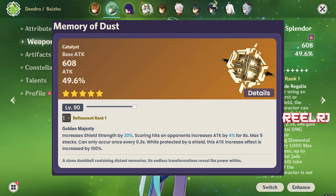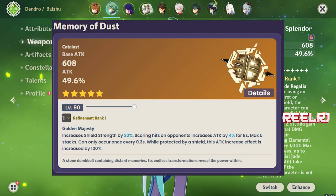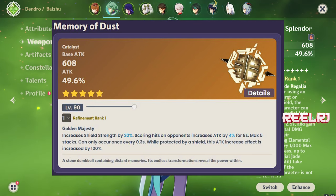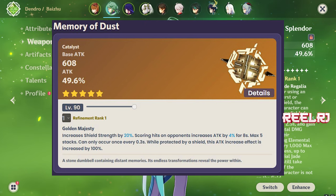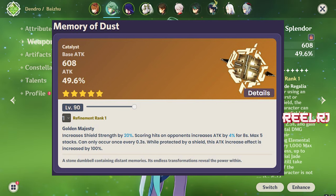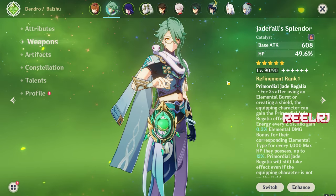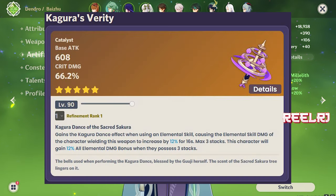When protected by Diona's shield, you're also going to get attack increased by 100 percent, and you're also getting 4 percent attack increase when you score a hit, with a max of 5 stacks. Overall, this weapon is very good in terms of providing a good amount of attack percentage, which is always good for a character like Ryotesli. The condition is that you have to use a shield, and Diona is the perfect character for that. So on number 5 we have Memory of Dust.